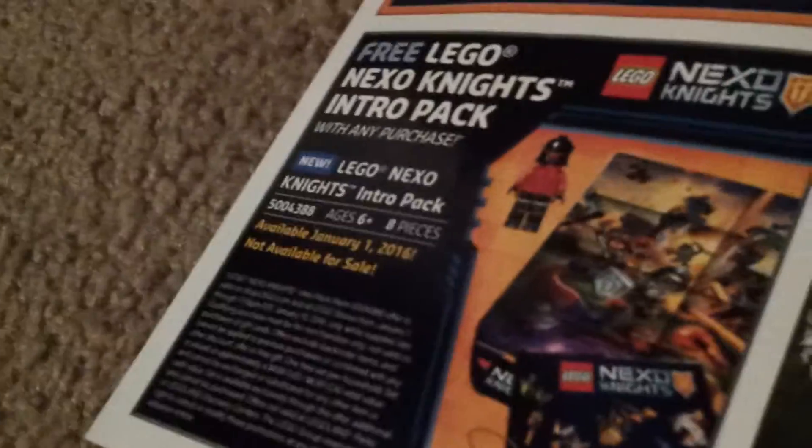The new 2016 Ninjago sets have come out — the Piracy Season Skybound Pirates — but they don't show any new Ninjago sets in here yet. They don't come out until March in the USA. The LEGO Nexo Knights intro pack is free with any purchase and comes with a minifigure, a poster, another poster, and a shield necklace.